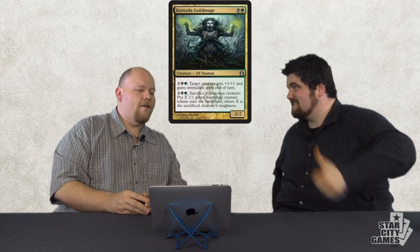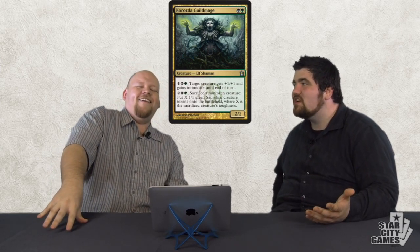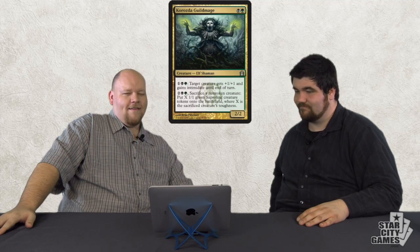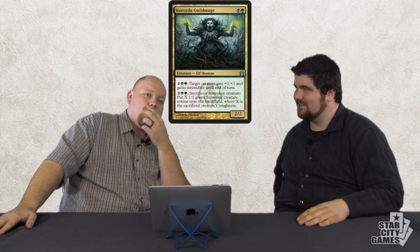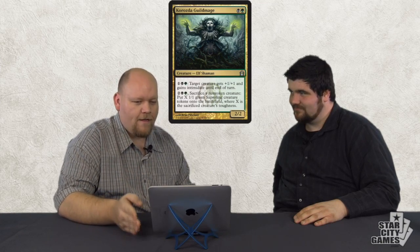Korozda Guildmage — for two mana: target creature gets +1/+1 and intimidate. That's a good ability. This card is insane. My opponent is trying to attack? I'm just going to sac this guy and make infinite tokens. Block, sac, make a bunch of tokens. Yep — block, sac, make more tokens. It's so good. Both abilities are independently terrific. What happens in a board stall after you've created a bunch of 1/1 Saprolings? You get to give them intimidate and attack. Good luck blocking. In Limited: fantastically freakishly fantastic. In Standard: not really.